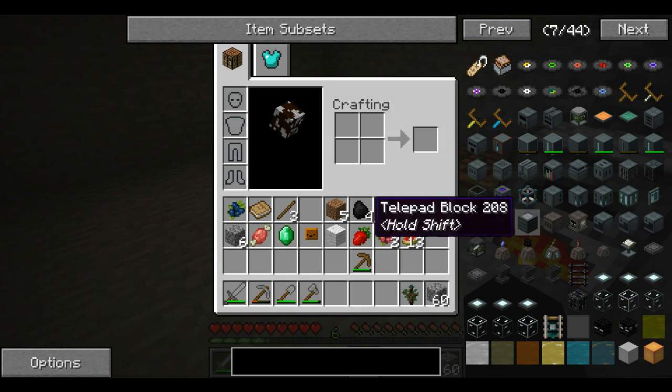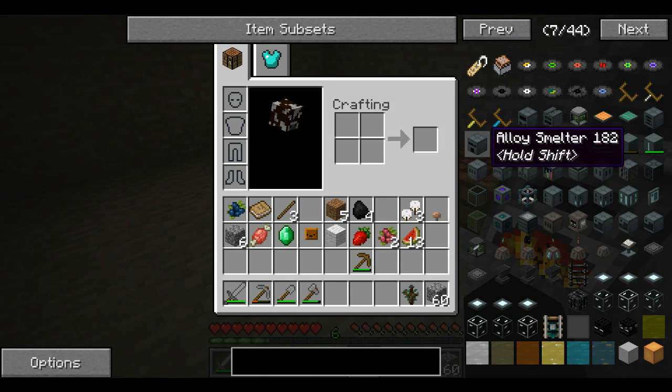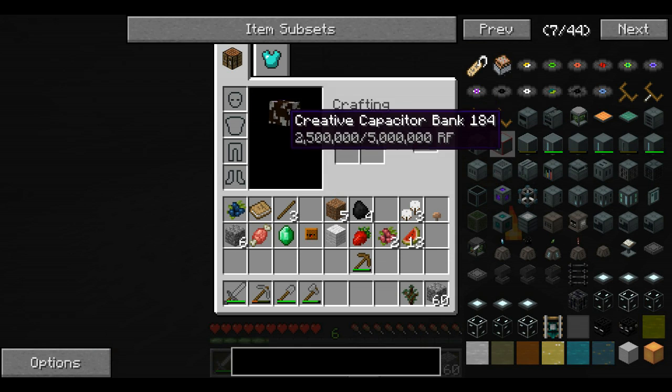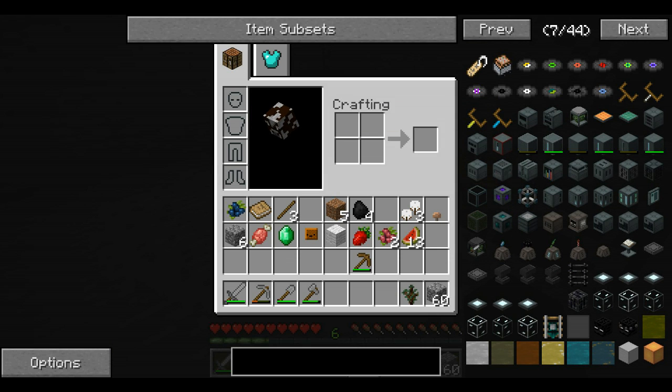The two main things you need for the Ender IO mod are the alloy smelter and the sag mill. I like to just say 'alloy smelter' — allo smelter! Oh dear.